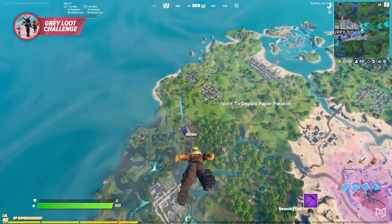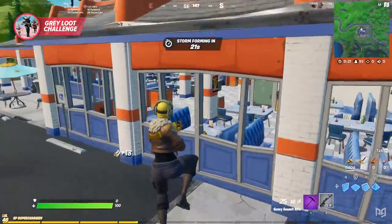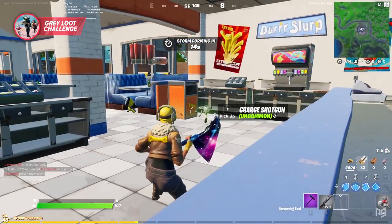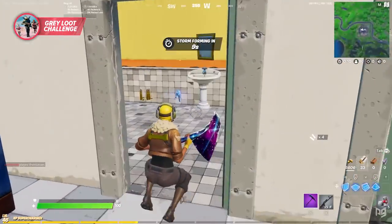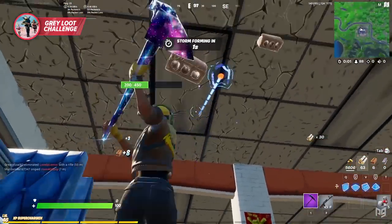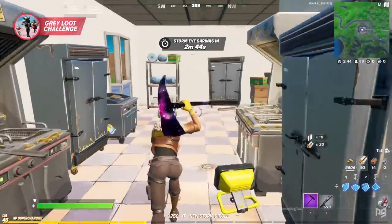I don't hear anyone dropping around me, so that should be a good sign. AK — not the best, but I'm stocking up on a lot of mats. Get a car, get a boat. Bandages — that is nice. Oh, if only I could take that shotgun, but I can't. Got to follow the rules. These guns are tempting. There's a chest above me — more bandages. Wood, I'll take that. Let's see what else I can find, let's keep looting.